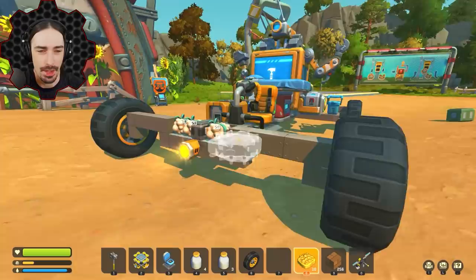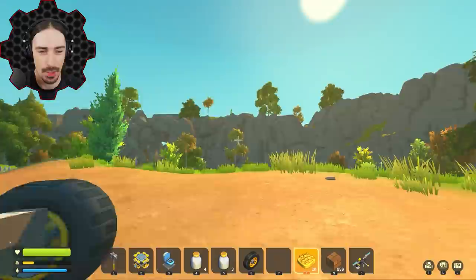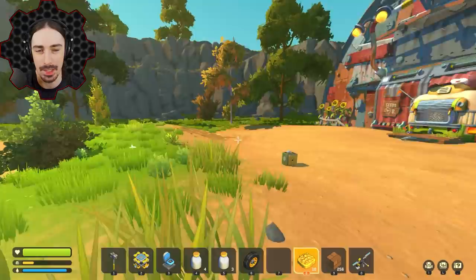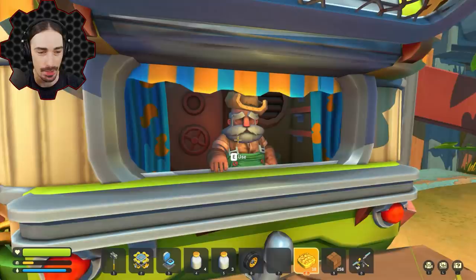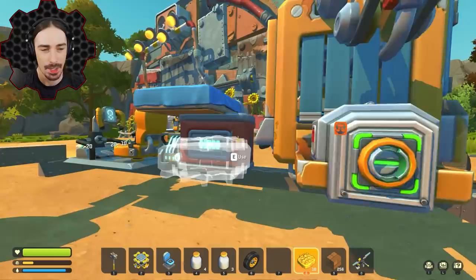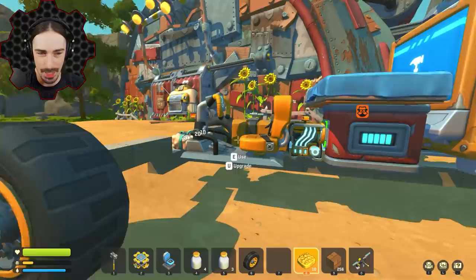Welcome back to Scrap Mechanic Survival Nomad Edition. Today I'm going to try to upgrade my nomadic vehicle. Last time we did our first farming as nomads - first farmed somewhere by the water, then our second farm was right here by the trader. Since we've farmed here twice, we need to go somewhere else. We do finally have blueberry and orange seeds, and we need 20 of each to get a spud gun.